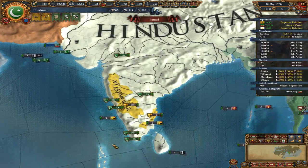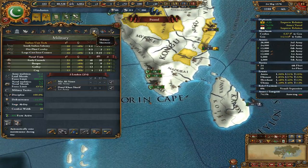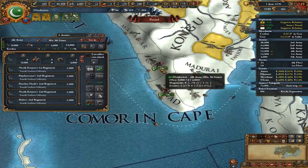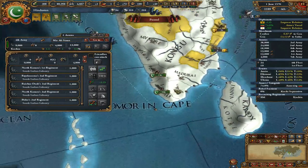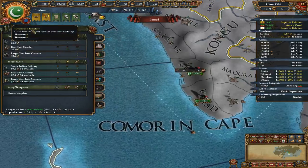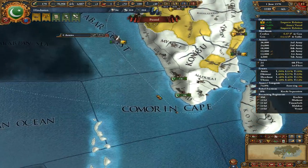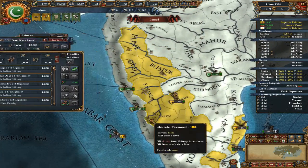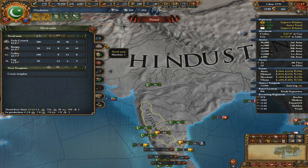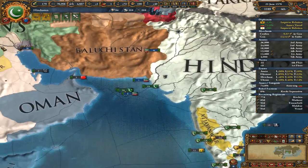We've successfully suppressed all of those rebels. We've got some cash — we could get 6,000 more troops. We have 20,000 infantry, eight cannons; let's get four more cannons. We'll be one shy of our force limit. We've got half of our manpower pool filled up again — 1,400 men per month, that's really nice.